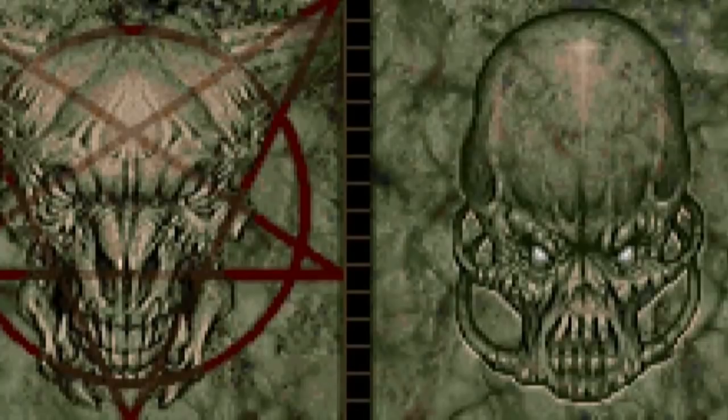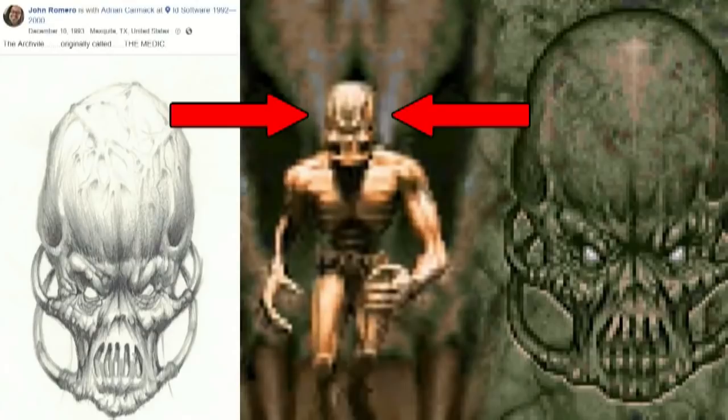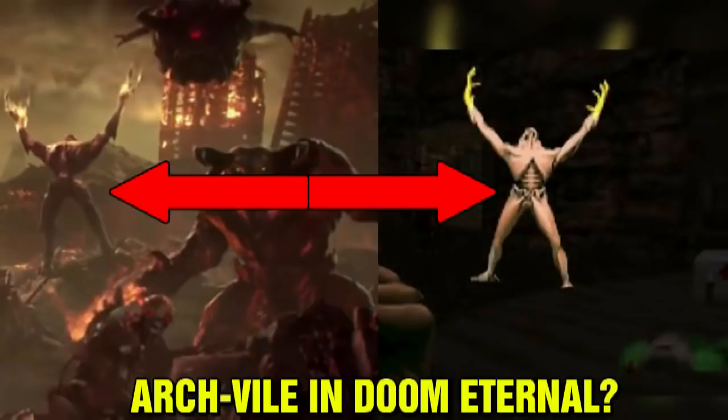The Archvile's face does appear on wall textures in some places. During the battle against the Cyberdemon in Episode 2 Mission 8 of the original Doom game, the face of the Archvile, Baron of Hell, and the Icon of Sin are seen around the map. But the strange thing here is that the Archvile did not appear until Doom 2. Now according to a post by John Romero on Facebook, the Archvile was originally called the Medic. So it's possible it was just cut from the original game, but the wall texture remained.